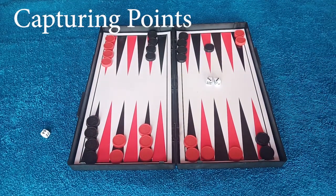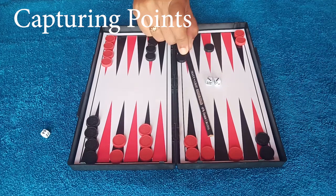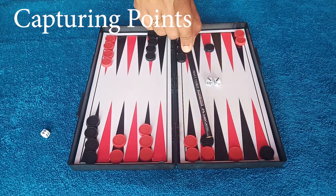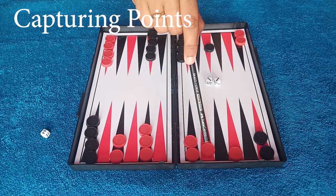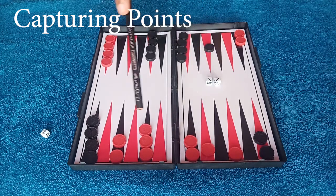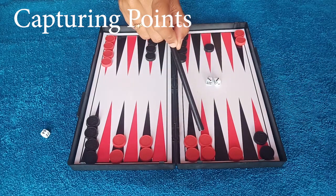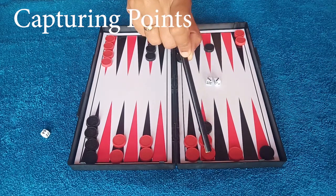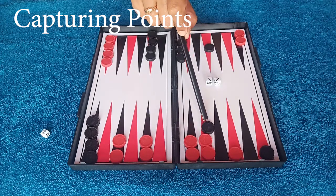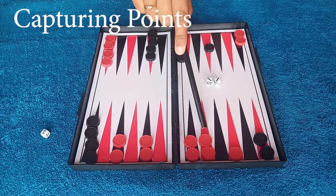The next term is capturing points. If you have only one checker on a point, it is very vulnerable — the opponent can hit it. To make a position safe, try to place two or more of your checkers on the same point. The opponent cannot land on or hit a point that is occupied by 2 or more of your checkers. This is called capturing or owning a point.